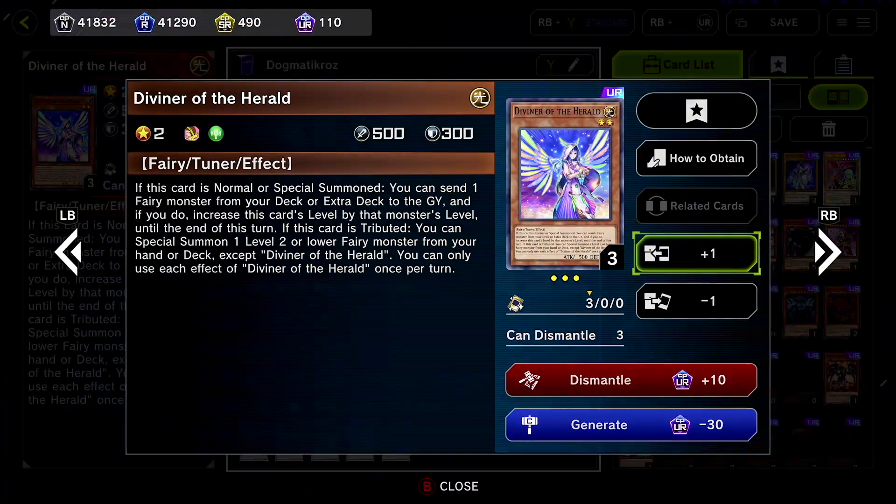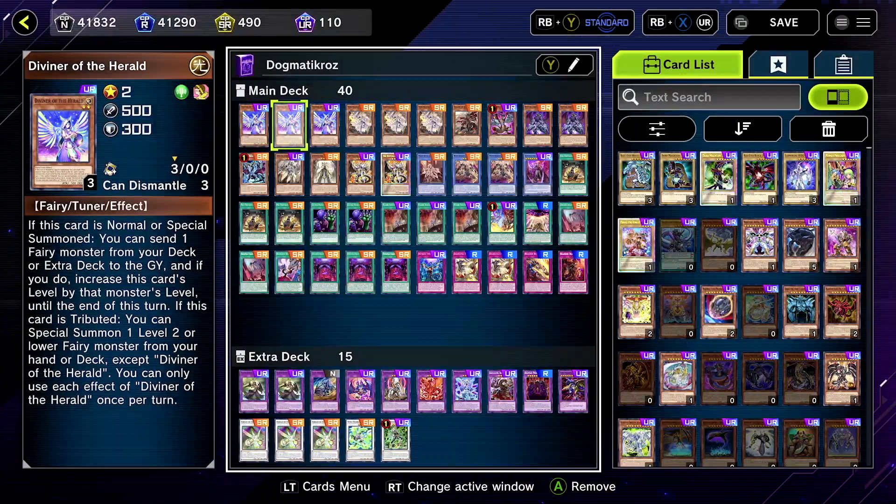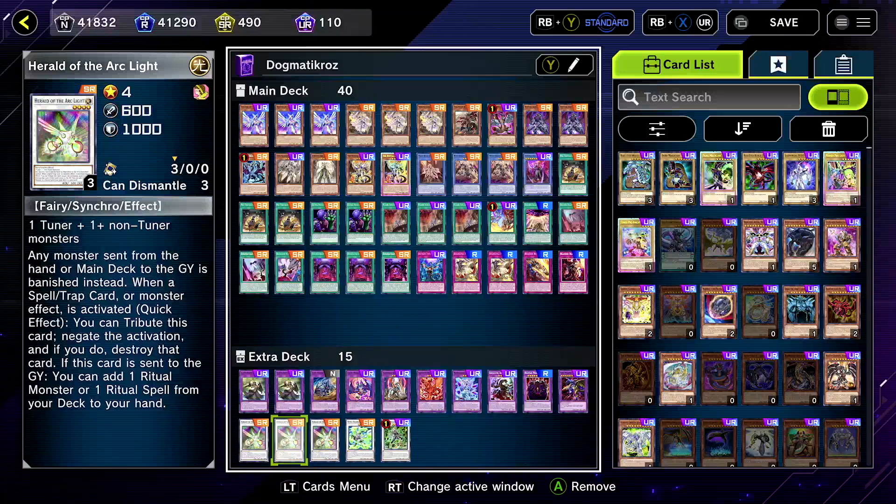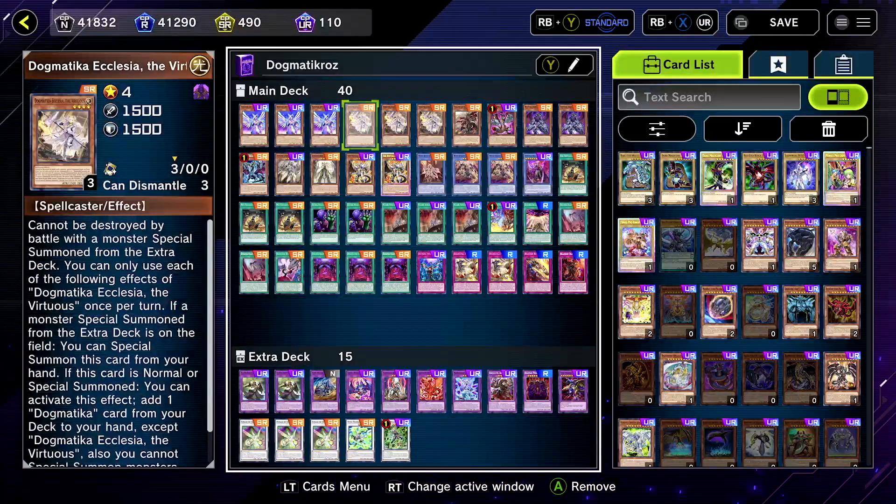Three Diviners of course. If you don't know what Diviner does — most people are familiar with this card — what Diviner of the Herald does is throw away a fairy monster. You don't have any fairies other than her in the main deck, however you do have a couple in your extra deck: Enti-us if you want to pop a monster on the field, or Arc Light if you ever want to search out a ritual spell or monster. That's mainly what she's used for. She's pretty good. Ecclesia of course is at three.